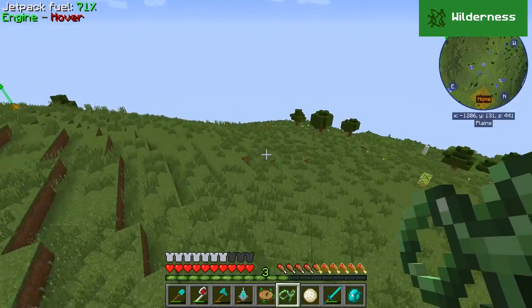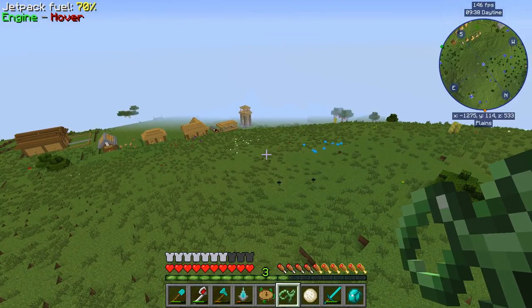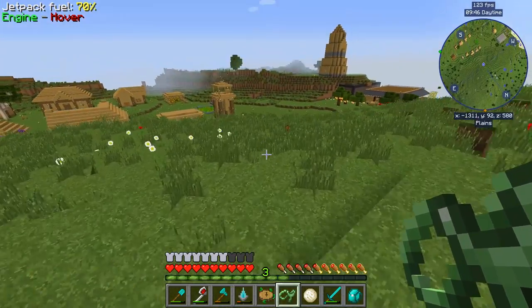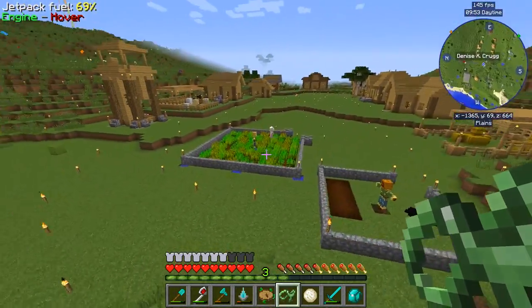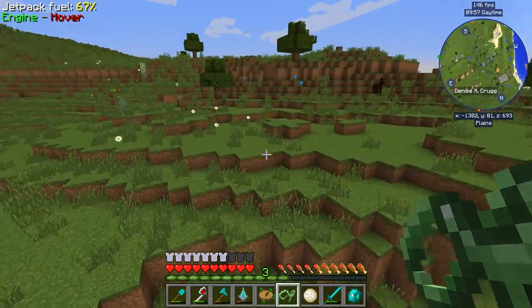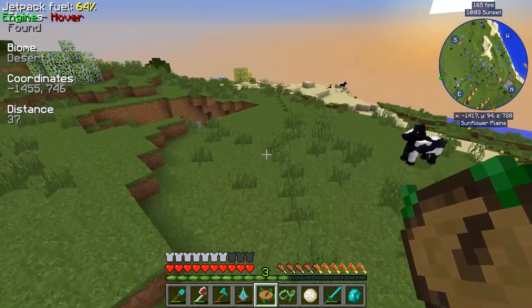We should be able to travel a good distance, and with this jetpack I can propel myself a bit and get more distance. You'll also be able to see some of the server. It's a little laggy but that's okay. Let's go — here's some of the Minecolonies stuff going on. We got some Minecolonies people over there. The compass says the desert should be right here — here is our desert.